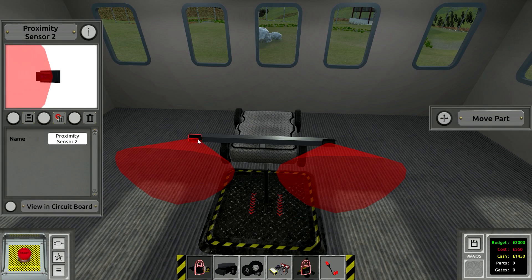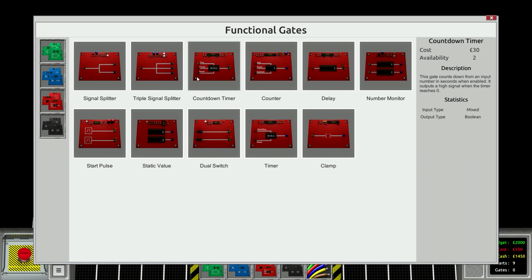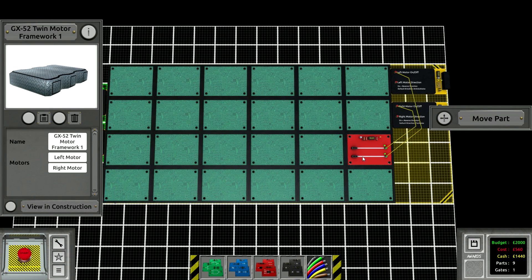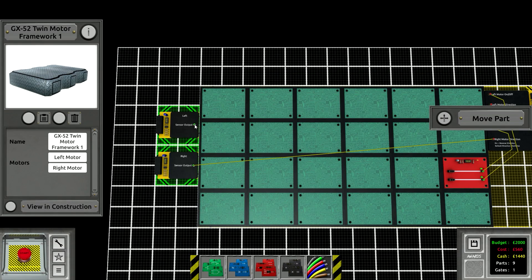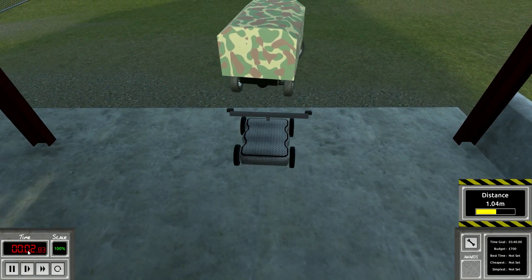So we have two proximity sensors: the right sensor and the left sensor. On the circuit board we've got right, left, and the two motors. We'll have both motors always on using a dual switch, with yellow wires. The right motor and left motor are always on. Simply: if the right sensor is triggered we go right motor direction, and if the left sensor is triggered we go left direction. There we go.